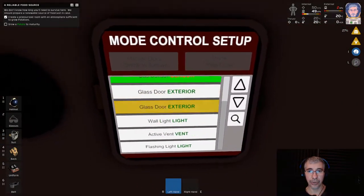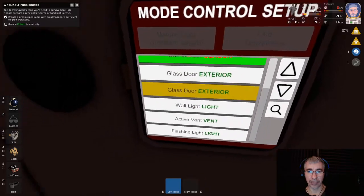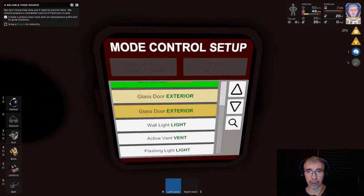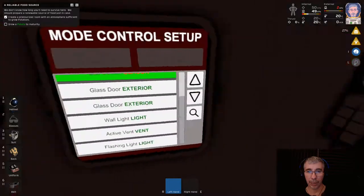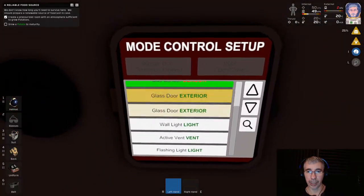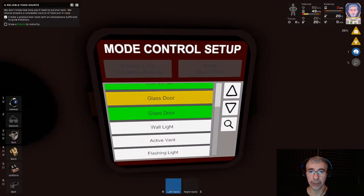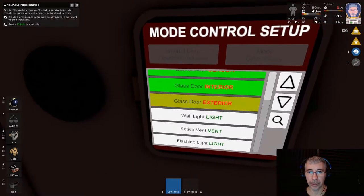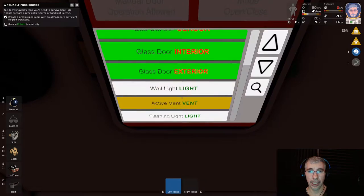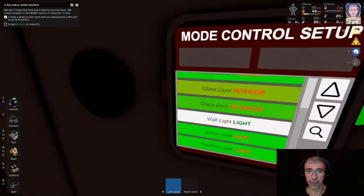We have two glass doors both marked as exterior because the controller doesn't know which one is which — you have to tell it. Once you select one as exterior, the other will automatically be set to interior. It's a good idea to label the doors so you can distinguish them in the console. I know the second one is the exterior door, so I'll choose that one. It automatically sets the other to interior. If you make an error, deselect both and go again. We also add the active vent and the flashlight.